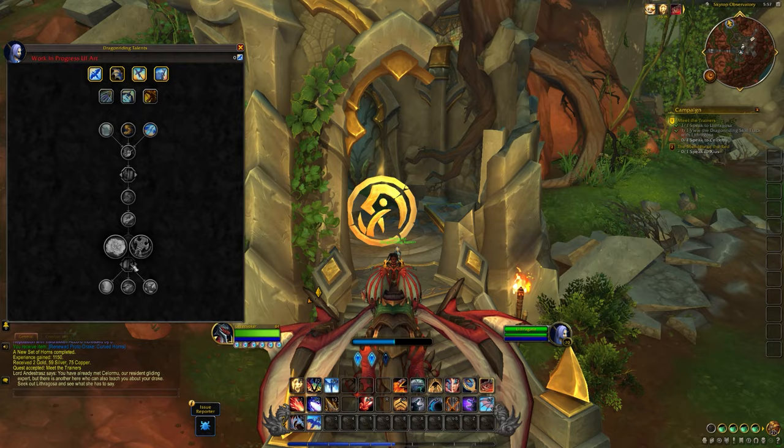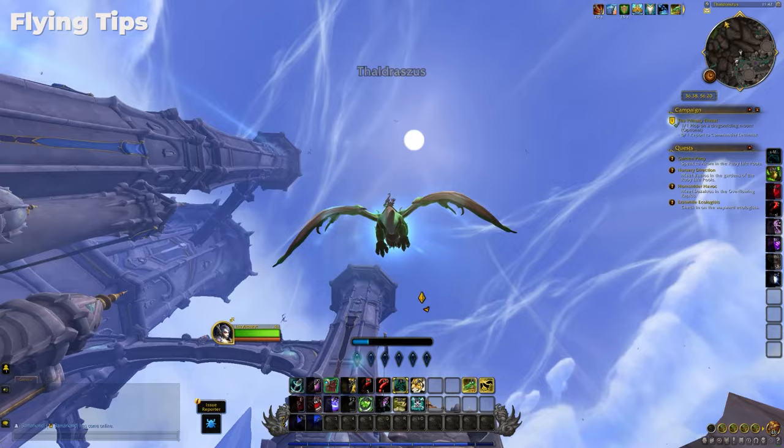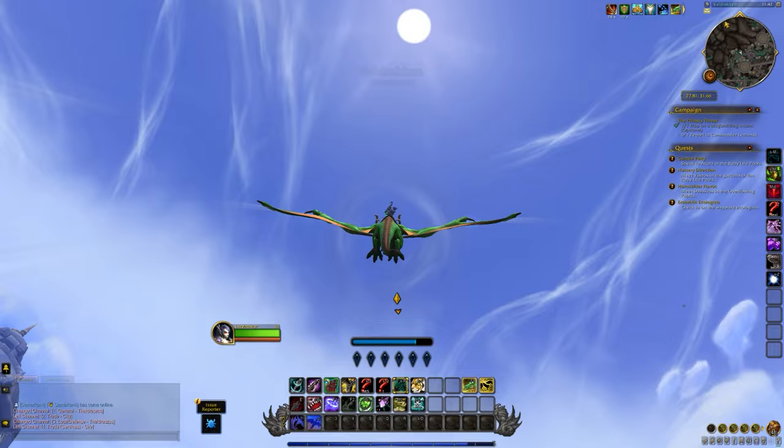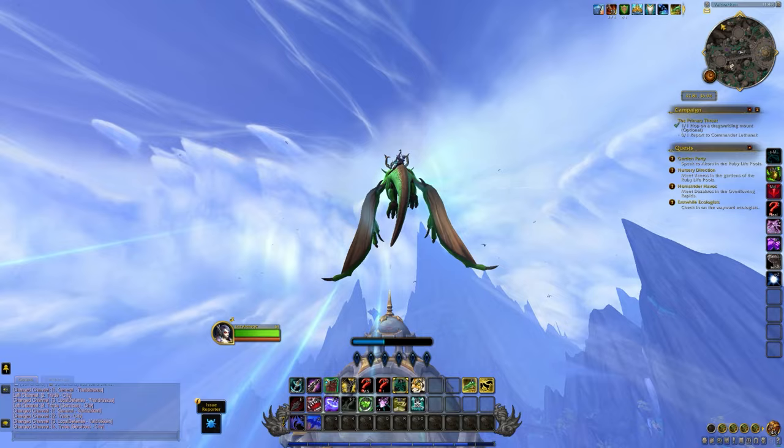Now let's get into some actual flying tips. The first one is: go down to go up. You gain momentum when you go down and then you can use this momentum to go up and use your number two ability to gain a lot of height. You can do this multiple times — as long as your wings are still glowing blue with trails, you'll keep going higher and recharge your vigor as you climb. It can be a mistake to immediately jump off the ground and start ascending if you're going for a massive climb.